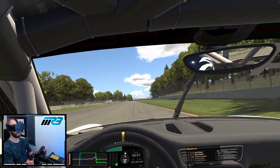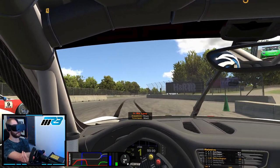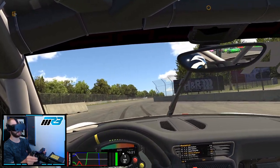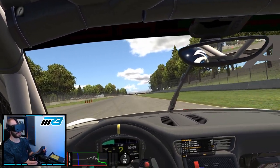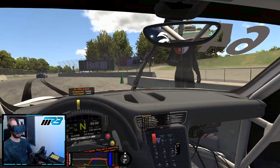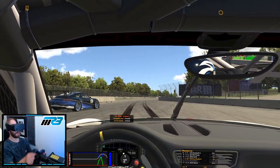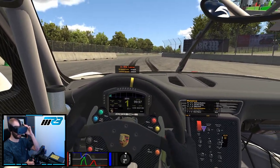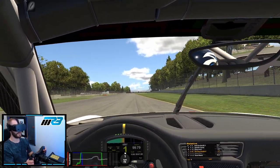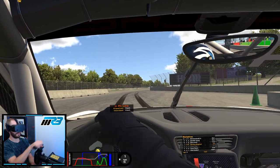I managed to get away with a much longer burnout there. We're actually going to see if we can do a continuous one without coming off the power at all until the tires start gripping up themselves. We managed to induce a furled black flag there, so we're going to reset back to the pits. Trying another long burnout shows the length isn't affected by having already done one after resetting to the pits. So yeah, you can get away with a fairly lengthy burnout under the moderate setting.